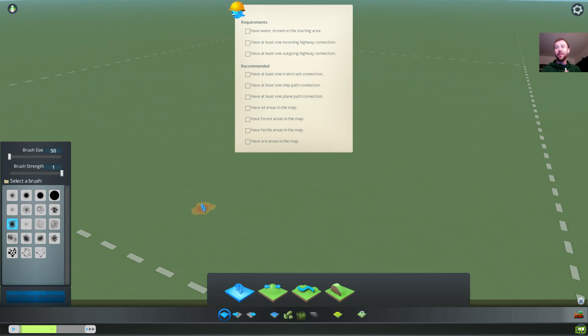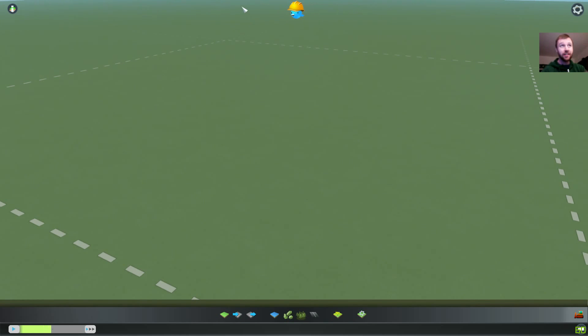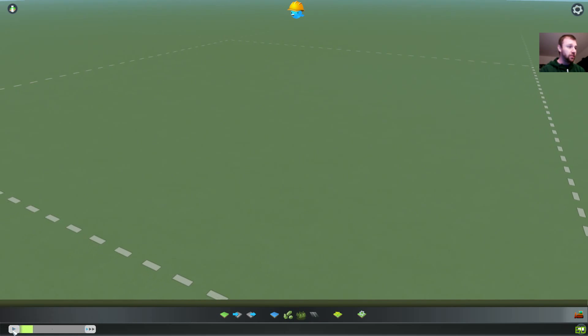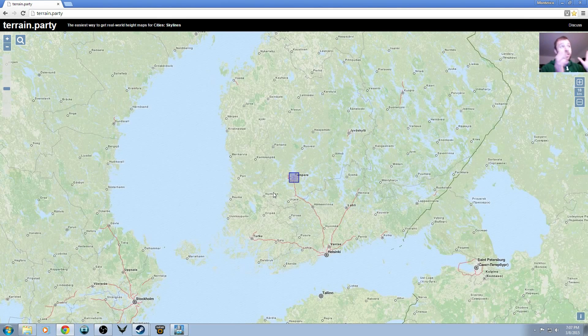Oh my goodness, I am so freaking excited. Let me close this and bring up my browser. This thing here is called terrain.party — go get it now. If you've got Cities: Skylines, go to this site. It's just a website, you type it into your web browser and there you have it. I'm on Google Chrome and it brings up a map — very cool.